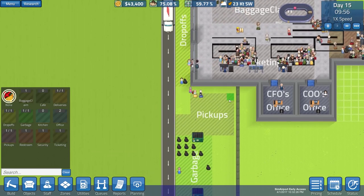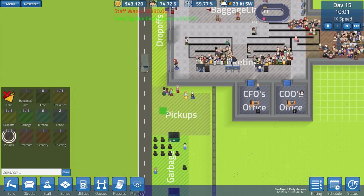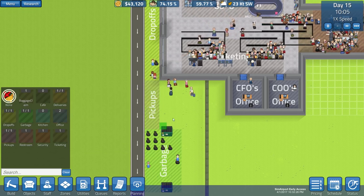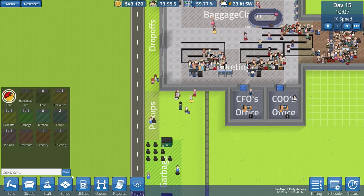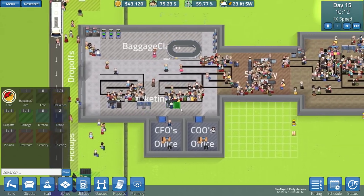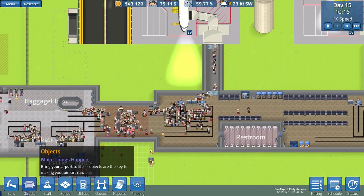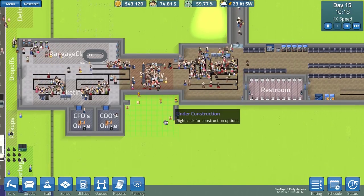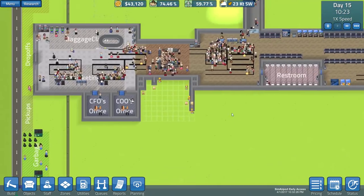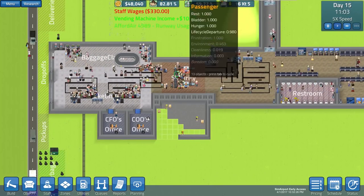Let's de-zone and move our pickups around a little bit, give them more space by the road. I can't really cut into my garbage area there. Let's de-zone here and just see what happens - worst case scenario they stand in the road. We can extend the lobby out a bit and move some ticketing booths. I can see there's some people getting frustrated in security right now, so that's not good. We need to add another security station down here as soon as they finish this area.